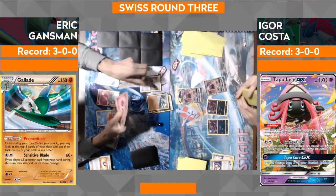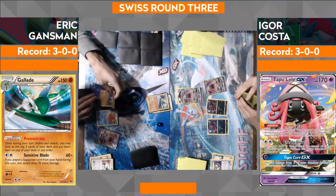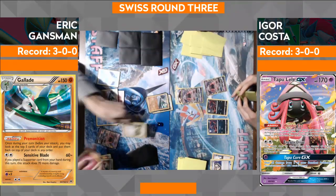Was that just a pass? That also works — that was a Puzzle time pass. Double Gallade! There goes the Fairy Energy attachment. Eric is on fire right now, using that Abyssal Hand to draw his hand up to five.